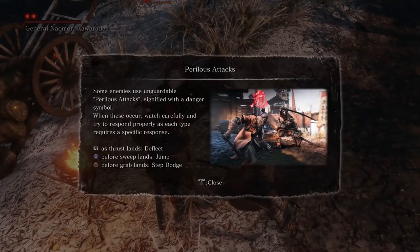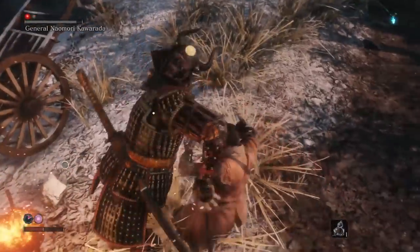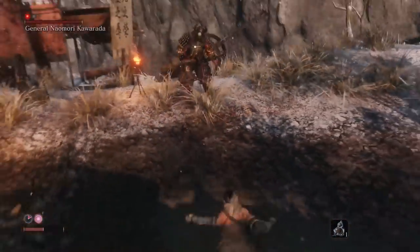Summon enemies use unguardable perilous attacks signified with a danger symbol - when these occur, watch carefully and try to respond properly. Each type requires a specific response: L1 to thrust, deflect; X before sweep. It's basically like a triangle mechanic. That's cool.